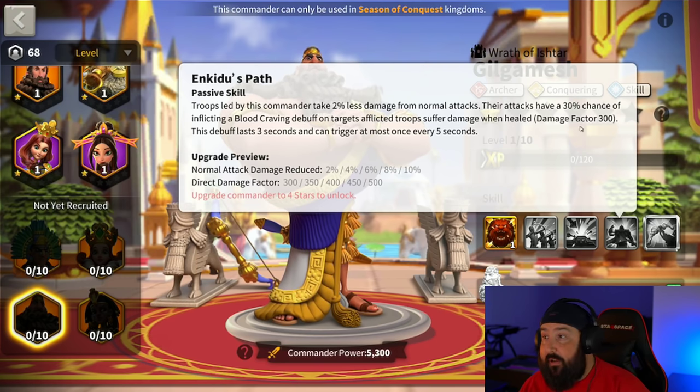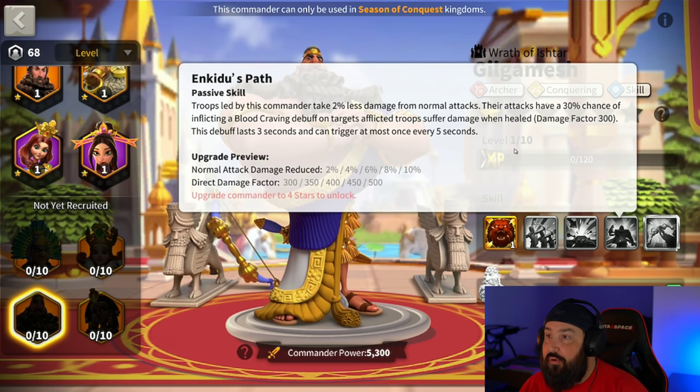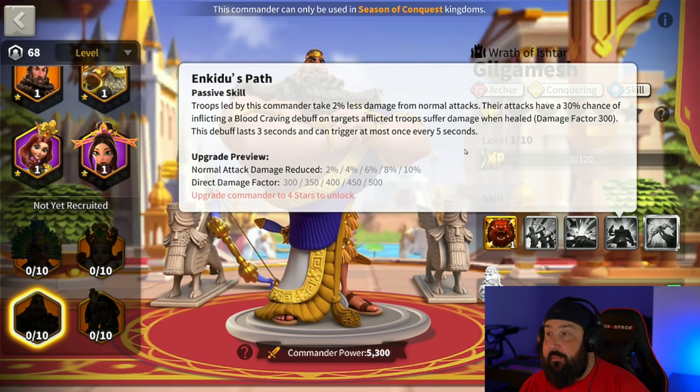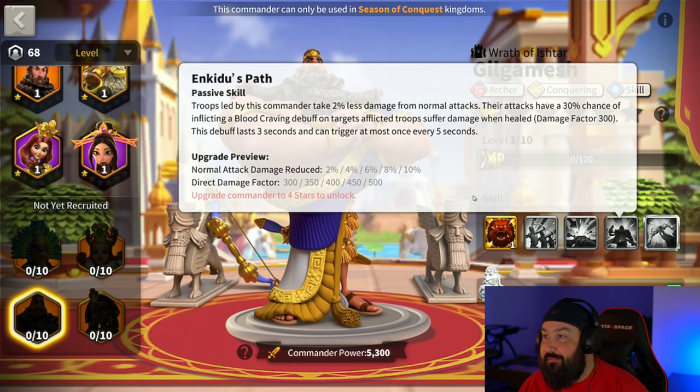If you can get your skills to cast before your Zenobia — which you should, since Zenobia has the support talent tree — you want to get his skills firing off as quickly as possible so that this skill is applicable when the heal goes off for Zenobia, or certainly when you're talking about Attila-Takeda. This could also help against healing commanders on the open field as well, like Richard. You want to have that blood craving go off before the heal goes off.